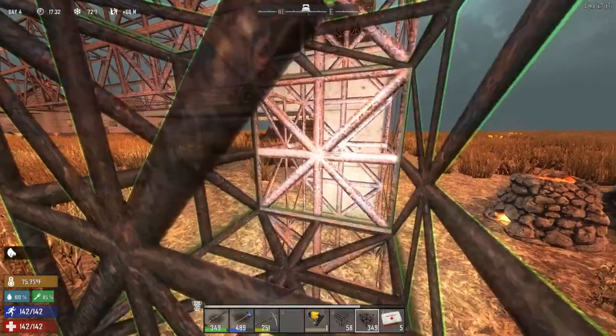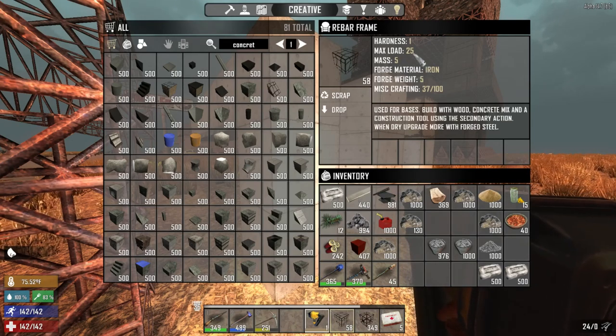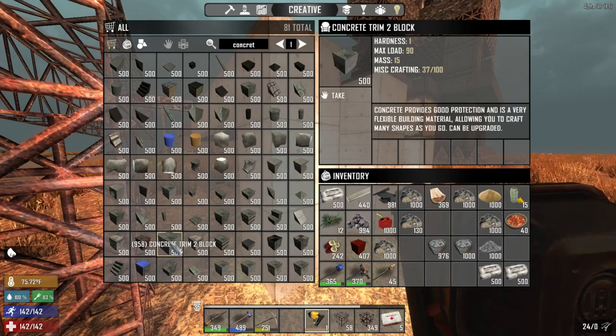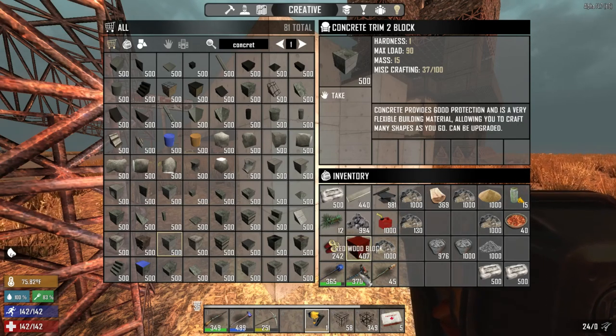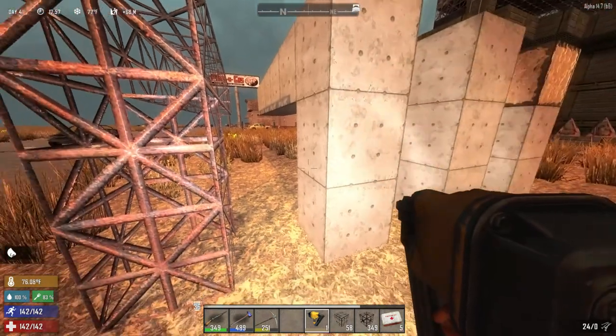Metal trussing has a mass load of 320. The rebar has a max load of 25. Some regular old concrete has a max load of 90. So you can see the metal trussing can hold a lot.